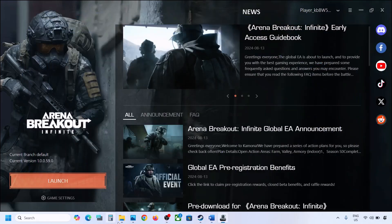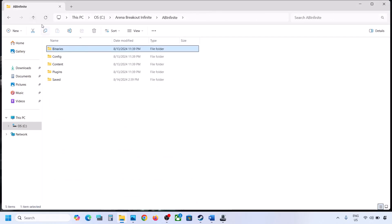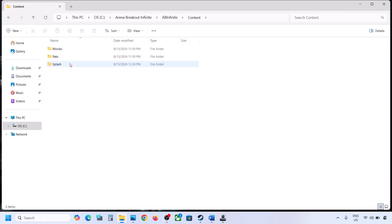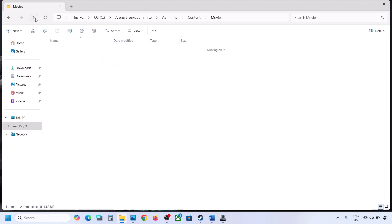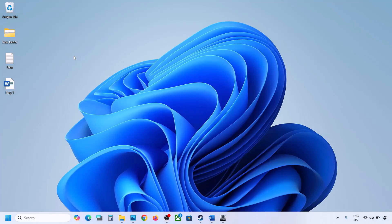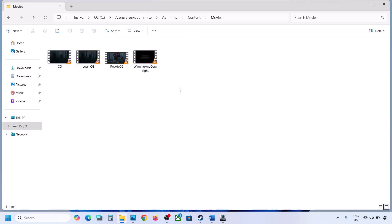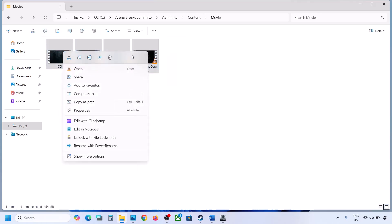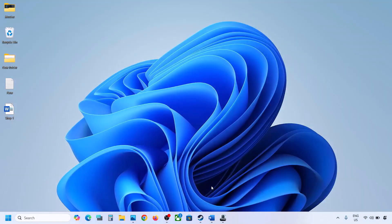Again go to the game installation folder. Open the Bioshock Infinite folder, then open the Content folder, and you will find the Movies folder. You can create a backup by copying it to the desktop. Once you have the backup, delete the contents of the Movies folder or simply delete the Movies folder, then launch the game and check. You can always restore it if needed.